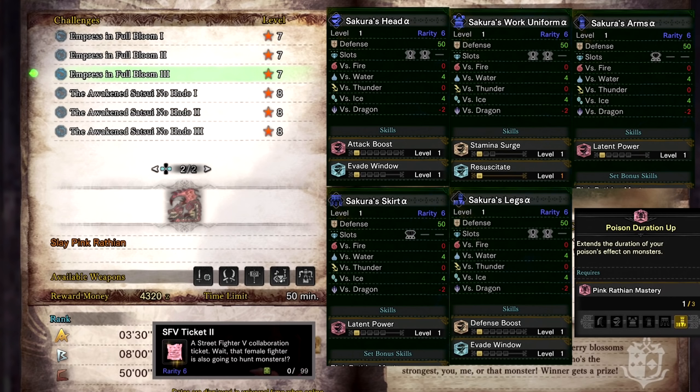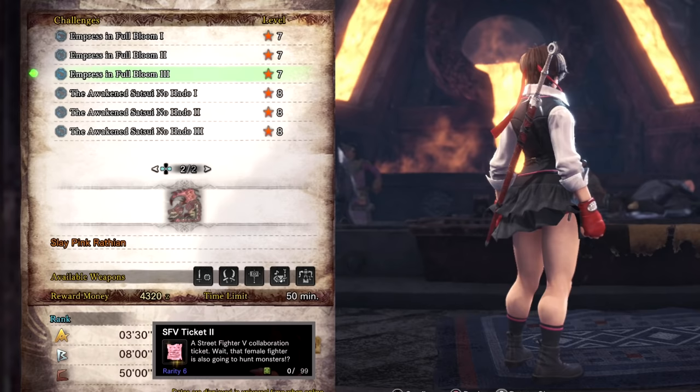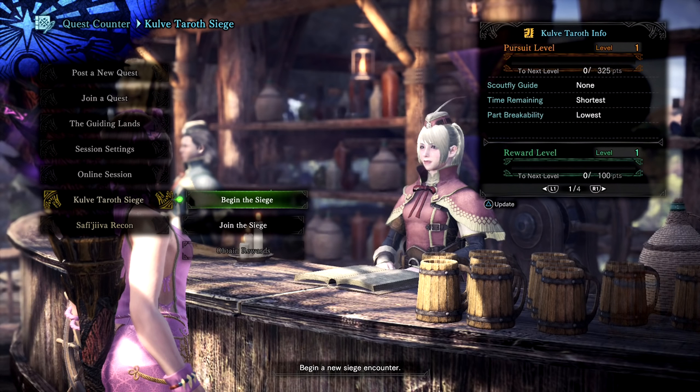Empress in Full Bloom drops Street Fighter V 2 Tickets which can be used to craft the full Sakura armor, making your character look and sound like Sakura from Street Fighter. Both this armor and the Ryu armor have to be worn as complete sets. These tickets can be combined with Lunastra Tickets to get the layered armor.